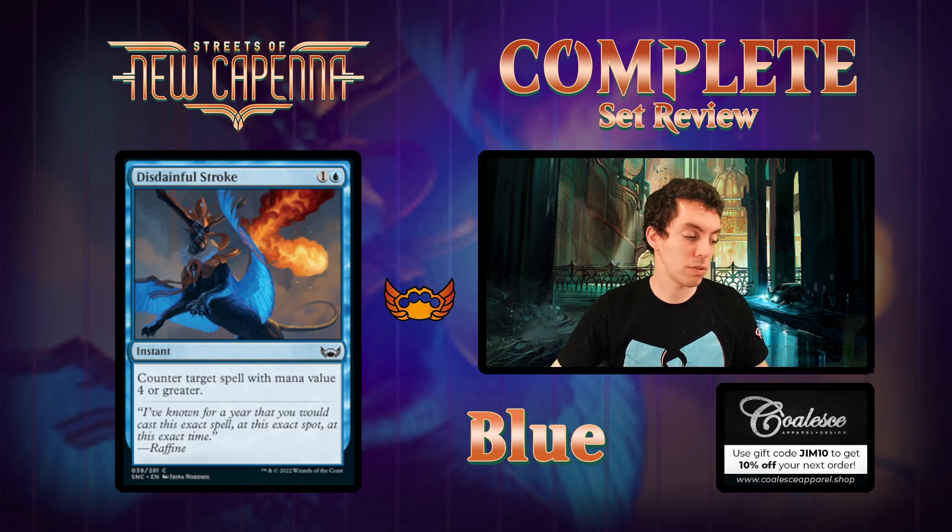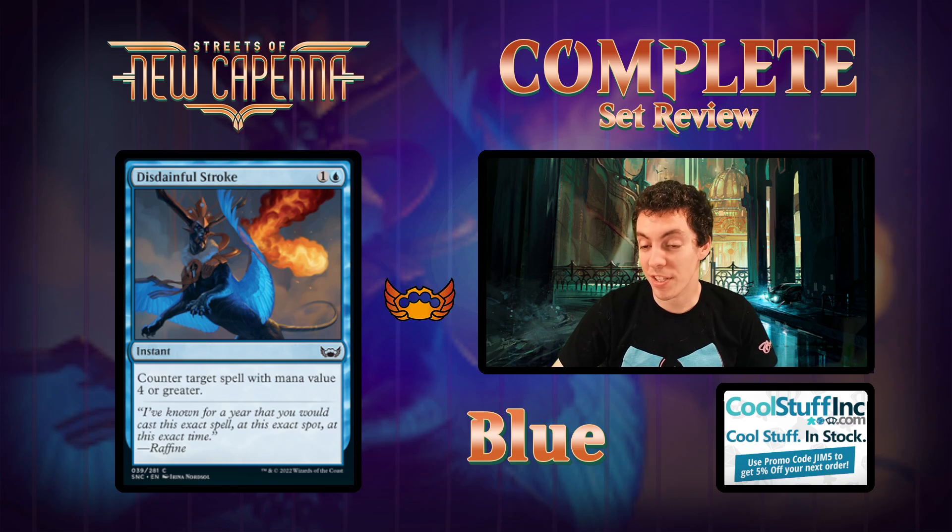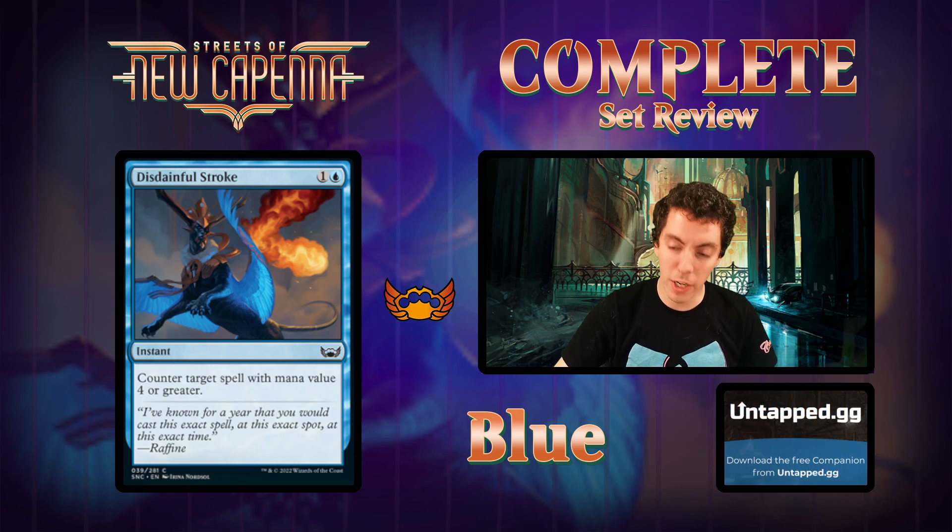Disabling Stroke - card's freaking great. It's awesome. Not going to be as good as it was in Kamigawa: Neon Dynasty limited because there are fewer Foretell cards, but very good constructed card.